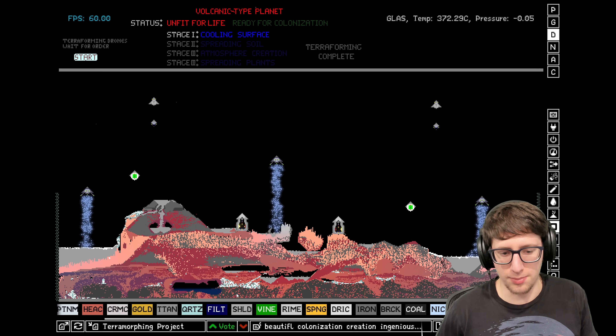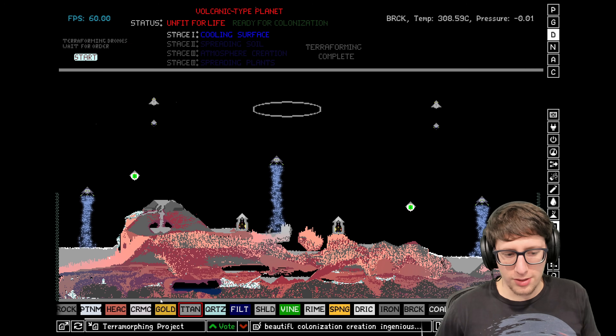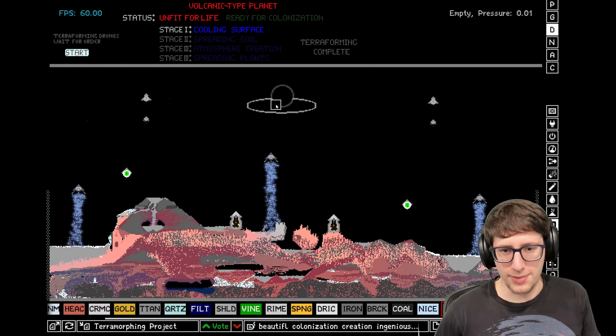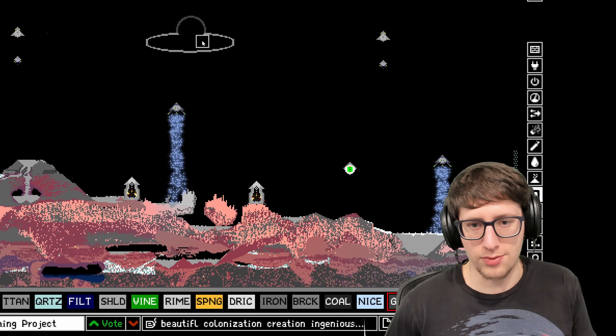We'll do something in the corner while this is going on — let's make a mothership. We're going to build the bottom of it and then get some glass, because we need a nice little dome. This is like a really classic UFO here. This is what I see in my backyard every morning when I look out back when the sun is rising.